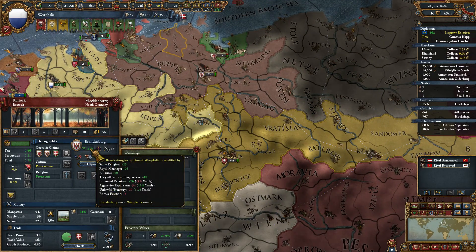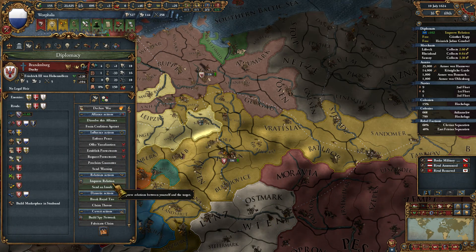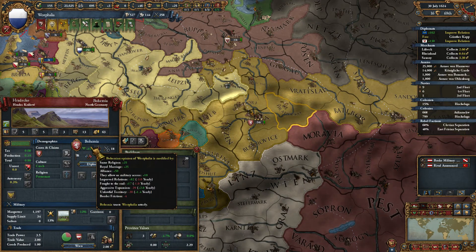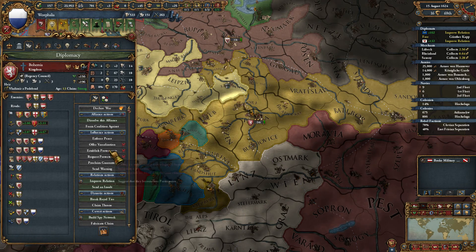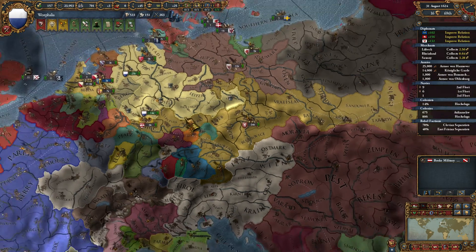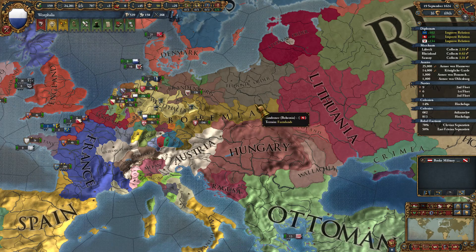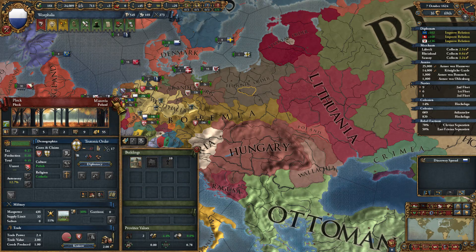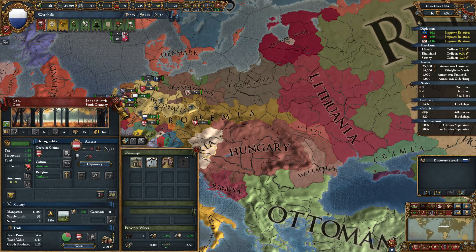If we take a look at Brandenburg, aggressive expansion was pretty heavy. Let's go ahead and send a diplomat there to make sure things are all good. Unlawful territory fought to an end, improved relations, etc. Here with Bohemia, who has turned out to be very powerful this campaign - you can see them taking a lot of this Polish territory, with the Teutonic Order being pretty strong as well. Allied with Austria, and then Austria allied with Spain.